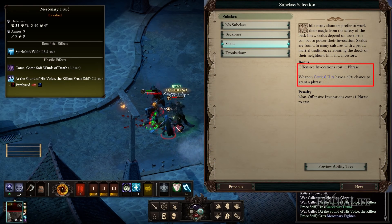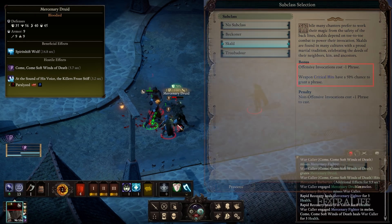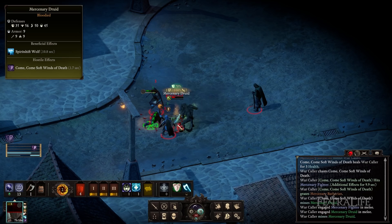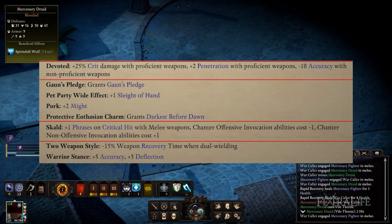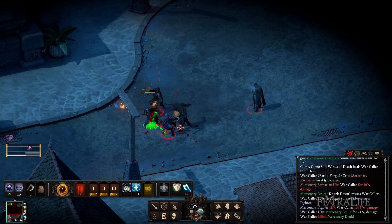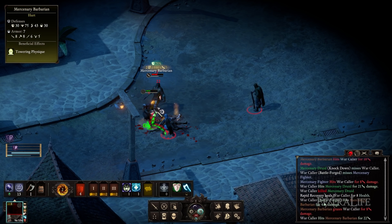Skald is our choice from the Chanter class for its ability to gain phrases on melee weapon crits and cheaper offensive invocations. The idea is that we cast invocations, crit enemies, and repeat for the highest damage possible. No other subclass is as effective for this particular build so none are recommended. However, Troubadour can work extremely well in a Warcaller build that doesn't focus on crits, because it extends the duration of phrase effects making it possible to keep two phrases active at once.